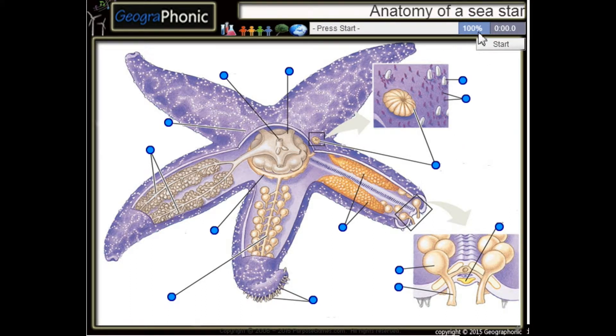This is a free game about the anatomy of a sea star or starfish. You can play this game yourself — look in the description to find a link. Press start.